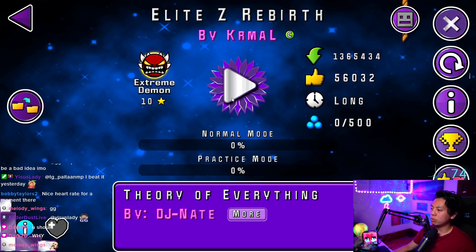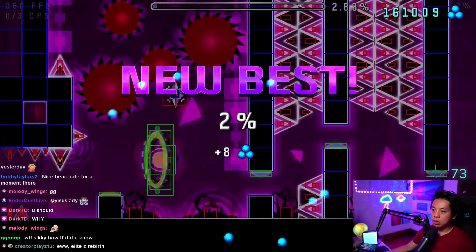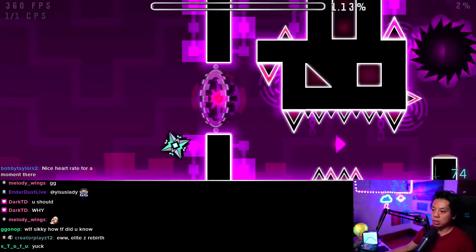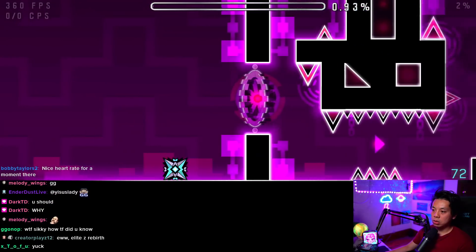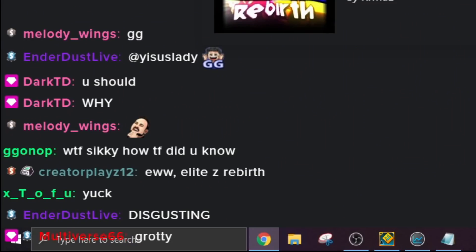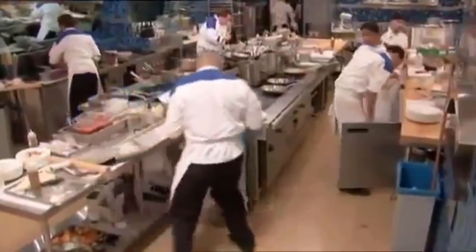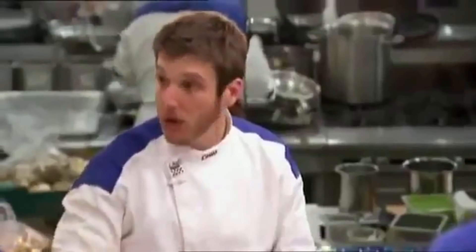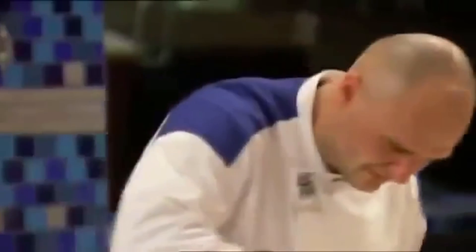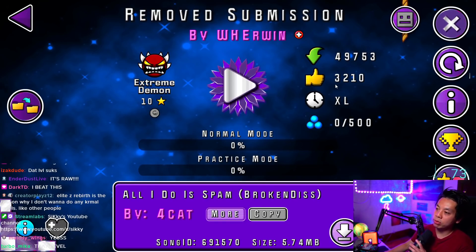Elite Z Rebirth. I've never even heard of this level. Alright, 3%. I don't think I need practice. Oh, there's two players. Almost 3%... 3%. Okay. You guys don't like this level? Yeah, I can see why — remove submission. It's raw. It's fucking raw. Boris, what were you thinking, buddy? You don't mock Gordon Ramsay. It's raw. I will remember you. You beat this. You beat remove submission. Alright.